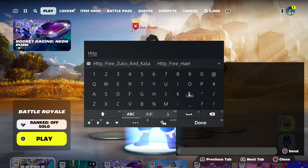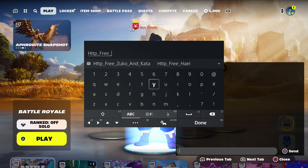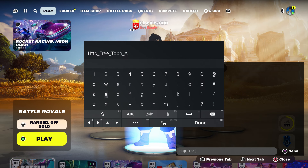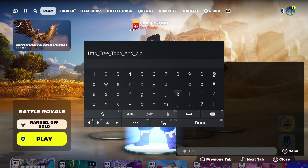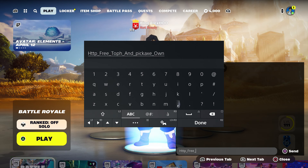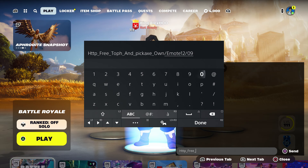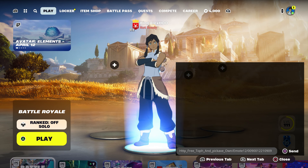First thing, you want to come over here and enter this code: type in 'http' underscore, then 'free' underscore, then 'skin', then her name which is T-O-P-H, then 'pickaxe' underscore, and then 'emo'. In the lobby the emote number has to be number 12 or around there — put in 009, 001, 221, 0909. Make sure you press done and then click send.